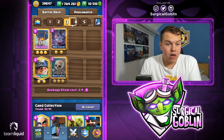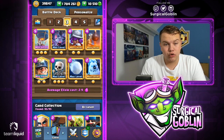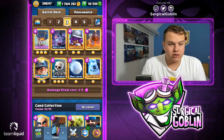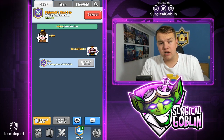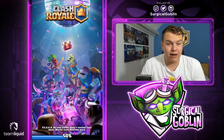The last deck if necessary is a bridge spam deck. I think I'll actually start off with the balloon minor control deck — it's kind of a control deck but also has the balloon as a win condition. Let's pull up the first request; I made the appointment for this time so he should have his deck ready.